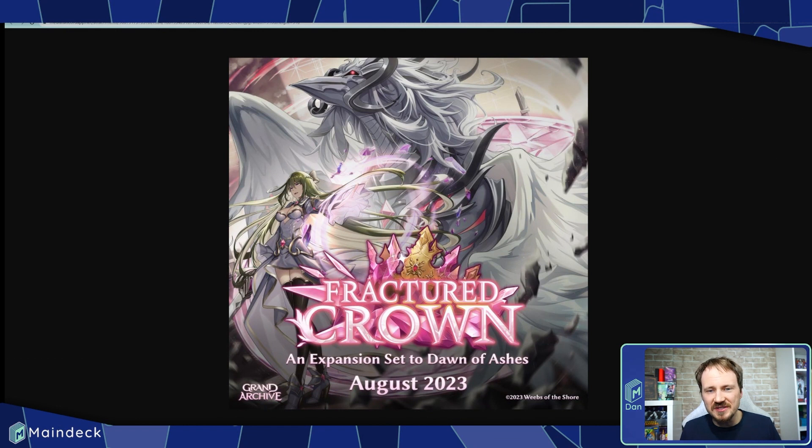Here is the key art that just got released — it came out yesterday, so you might have already seen it. We're just going to give it a little analysis and talk about what we're seeing. Fractured Crown is the second set of Grand Archive, following up on the storyline that begins in Dawn of Ashes, where champions Lorraine and Rai find themselves in Cambria, which is sort of an Arthurian legend-based world. They've come from the Grand Archive to deal with some kind of crazy problem happening there and get everything back into balance.